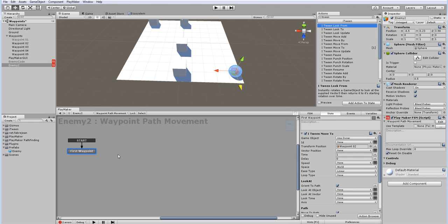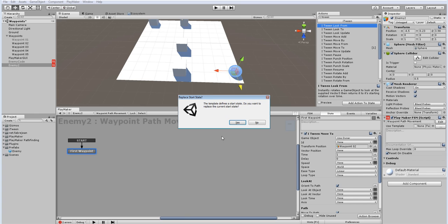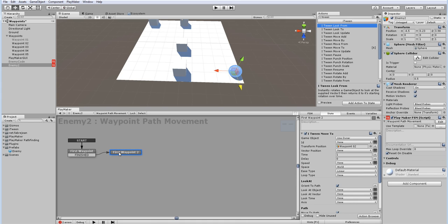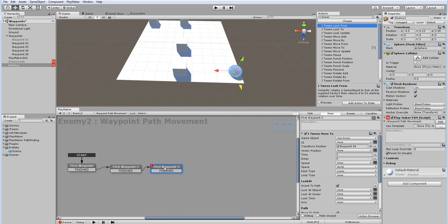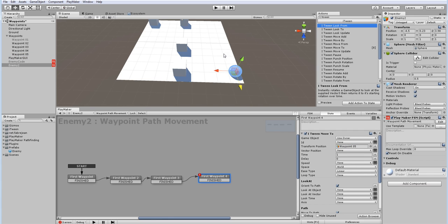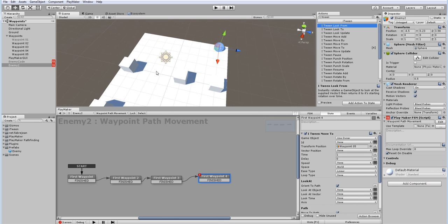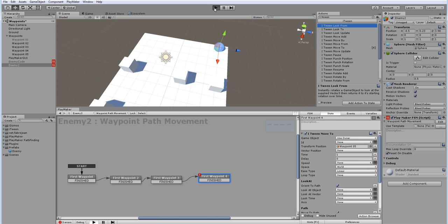That works fine. I add a finish event and set up waypoint 2 to waypoint 3, waypoint 3 to waypoint 4, waypoint 4 to waypoint 5, then click play. If you noticed, the middle part moves a bit faster — the speed is inconsistent between waypoints.